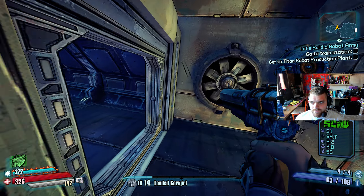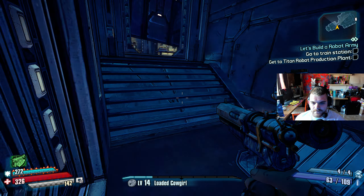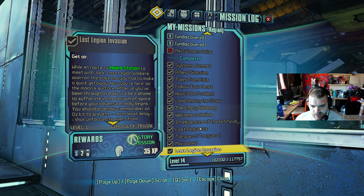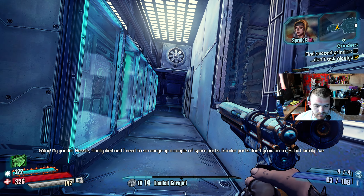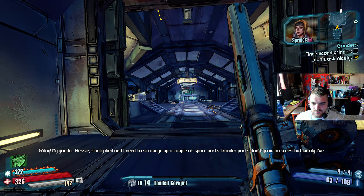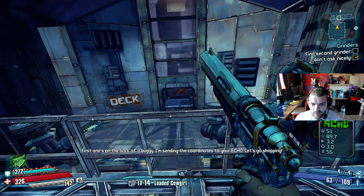Vault Hunter, you gotta get that factory's production line running again. I know the factory he's talking about, I can help you navigate it. First, you'll need to catch a train. Alright, well, we want to go and hand in some missions. Did I hand the mission in already? I might have actually already done it. No, we don't want that one. We'll have to listen to it. Perfect. Let's go shopping.